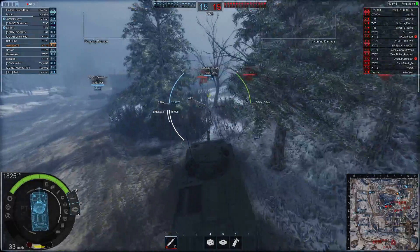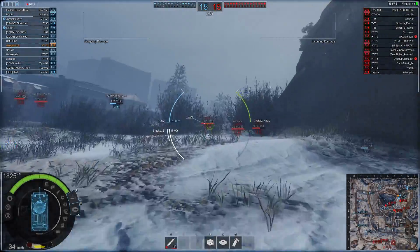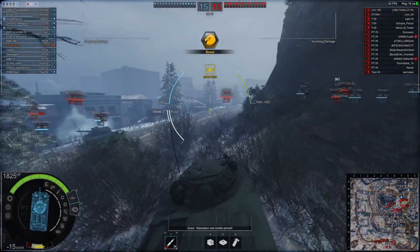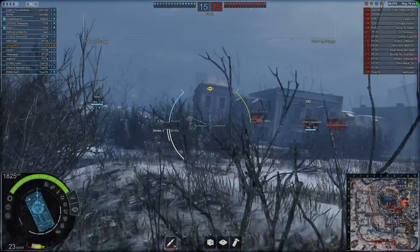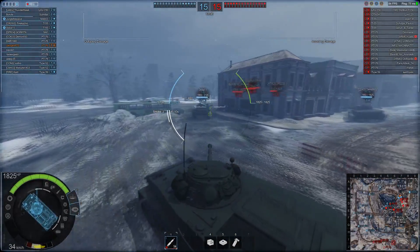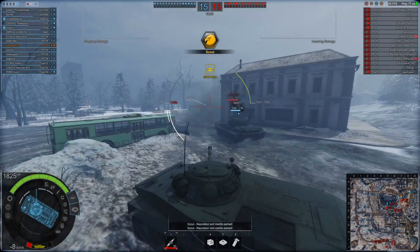Damage per minute has changed from 2421 to 3165 — about 700 more damage per minute. This is due to the fact that you do more damage per shot, not because you have a better reload time. You actually have a slightly worse reload time, from 5.72 to 5.76.